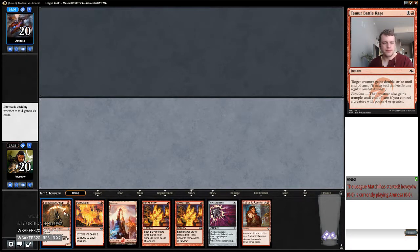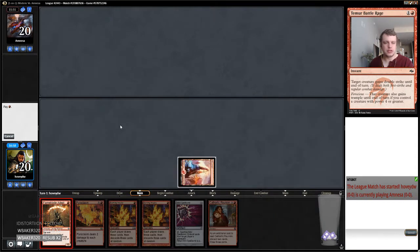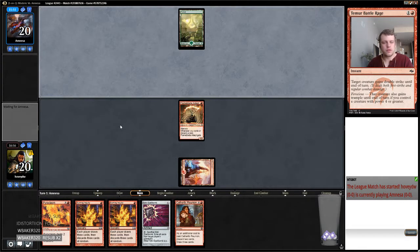I'm going to keep this card. We'll start off with a Flameblade Adept and then probably Burning Inquiry on two, just look for some lands or something. Who knows, we might be able to get super aggressive and double Burning Inquiry on two depending on what the first one yields.